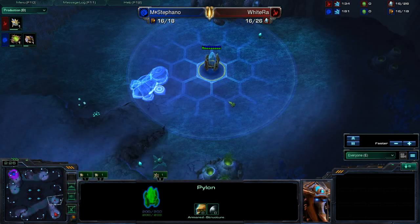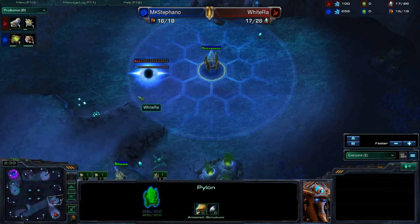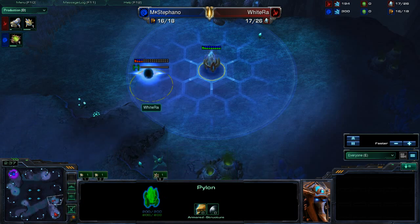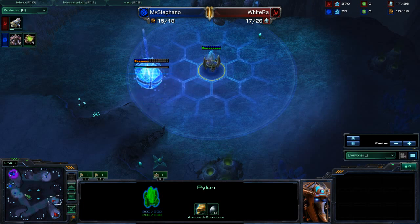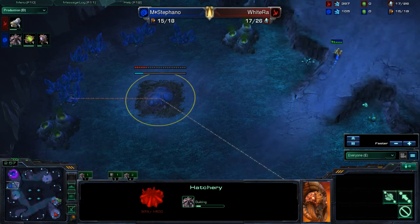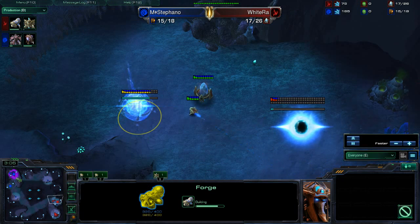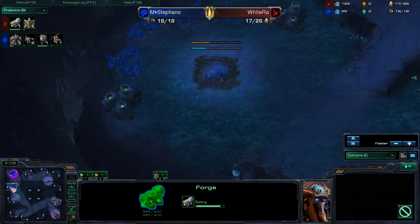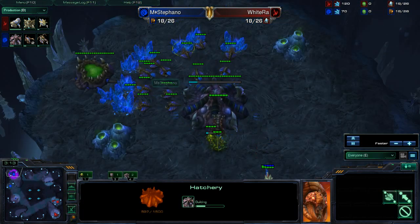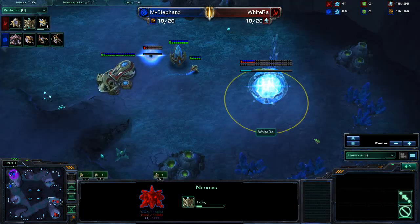Oddly enough, White Raw has built his second pylon down here, and his forge is building at 16, so it looks like it's going to be a delayed forge fast expand. I've actually never seen this opening before. On this map, the rush distances are very large, and with a late scout, you can be almost assured that a Zerg player is going to try to get a hatchery down fairly early, so getting this forge a little bit later is probably fairly safe. I think White Raw would adjust his build if he saw no hatchery here — he'd probably drop the photon cannon and wall off completely.